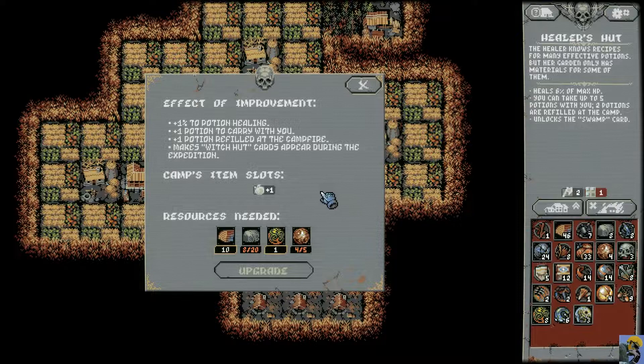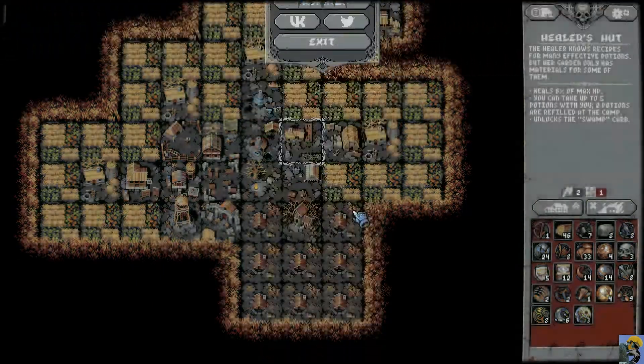If I upgraded this, for example, it would unlock the Suburbs card and give me some more storage. I could also upgrade this to give 4% to the Hero's Strength and add a food slot. These are tempting but take a lot of metal. What I upgraded was the Healer's Hut — I got more potions and I'm really excited about it. I can actually upgrade it again; I just need Stone and another Orb of Expansion.